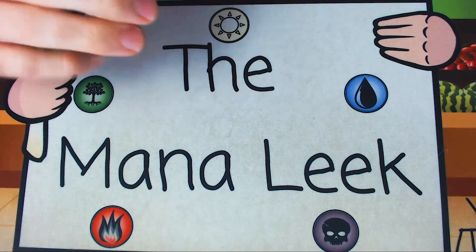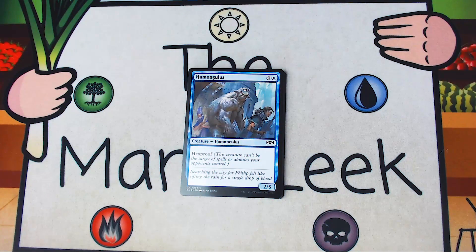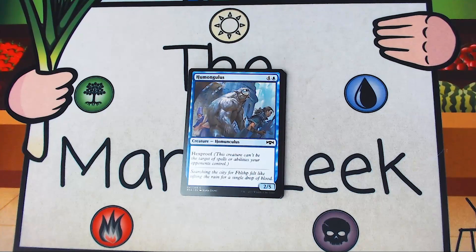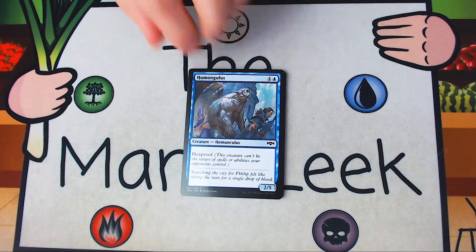I've drafted this set two times. I'm going to dive in officially tomorrow on stream with Arena Best of Threes, and then Spiky Saturdays. Up first we have Humongulus — four and a blue for a creature Homunculus. It's a 2-5 with Hexproof, that's about it. There's not a lot of ways to put counters on this. If you have a Simic Ascendancy it would be kind of dumb. There's no real auras, just Sentinel's Mark. This is just not that exciting. I might side it in against ground aggro that isn't too big, but Gruul is still going to just run through this guy. Not a huge pick at all, and I think you actually cut it quite a bit.